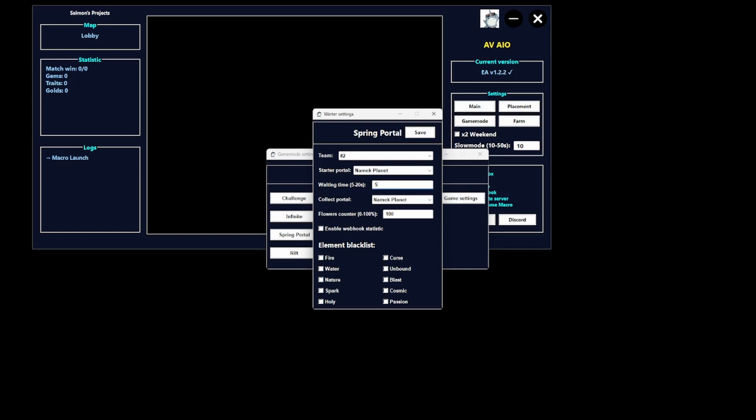For Waiting Time, this is only if you want other people with the same macro to join — I'll just put this to five so nobody joins. For Flowers Counter, this is the buff that you have for flowers. I use a team with 100% buff. Also, you do want it to collect Nano Planet since it's the easiest one, unless you get Revitalized.